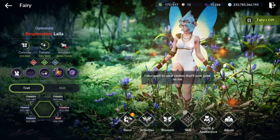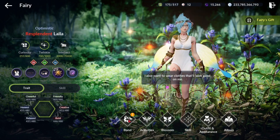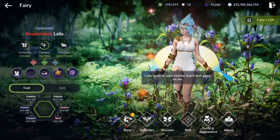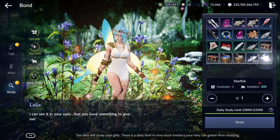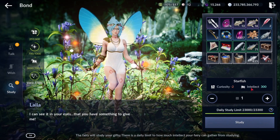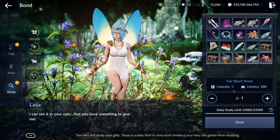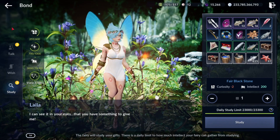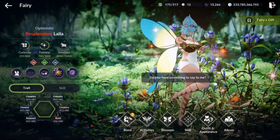The third resource is Intellect, which you use when upgrading your skills. To gain intellect, go to Bond then Study. When you offer these items to your fairy you use some curiosity, but keep in mind some items give a better curiosity-to-intellect ratio than others — for example two-to-three versus two-to-two. Which items are best will depend on your fairy's personality.